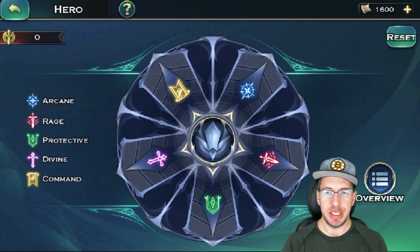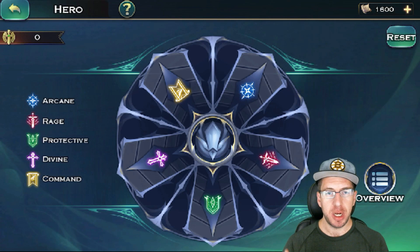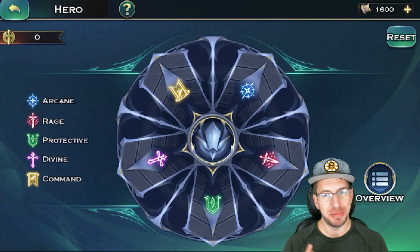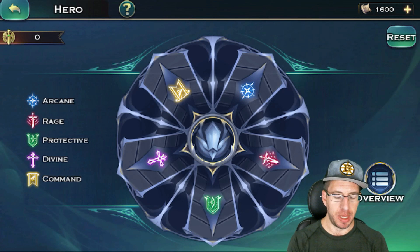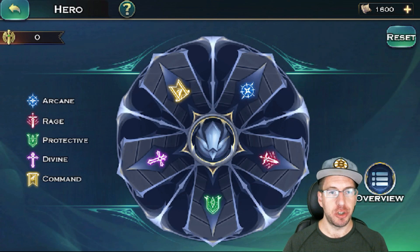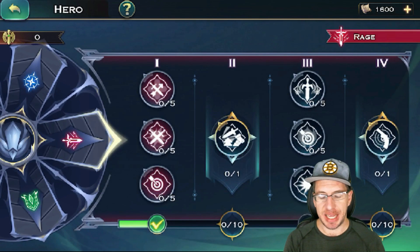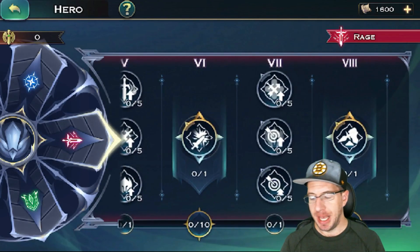I think the big thing to look at is your hero research. From a conversation with Tane after the live stream, we're thinking that Rage and Command can be good. However, if you have really high Mage and Necromancer research, then Arcane might be better for you. To select one, just click on the screen — if we want Rage, we'll click on it and it will open up the Rage tree.